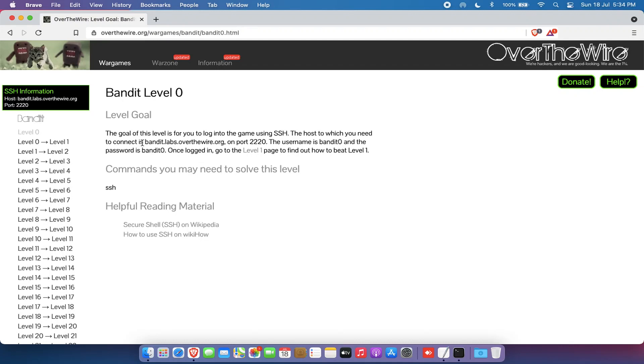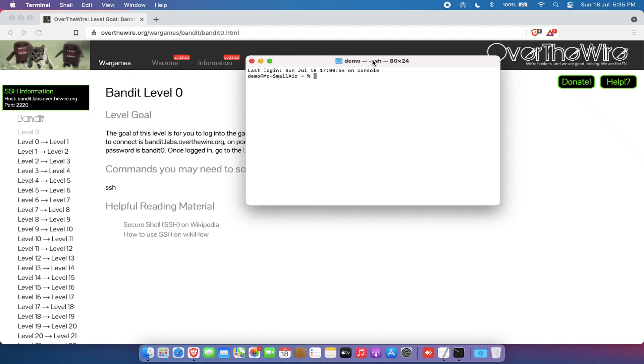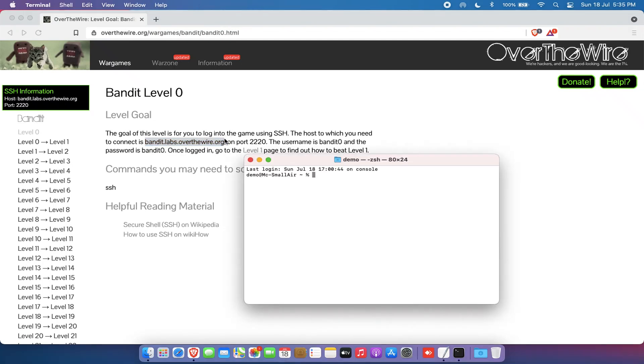Let's start with level 0. The initial goal is to log into SSH and connect to bandit.labs.overthewire.org through SSH on port 2220. The username is bandit0 and the password is bandit0. Once logged in, we need to go to the level one page and find out how to beat it. Let me open up my terminal and run: SSH bandit0@bandit.labs.overthewire.org, specifying port 2220.